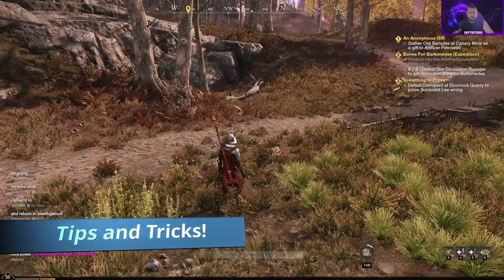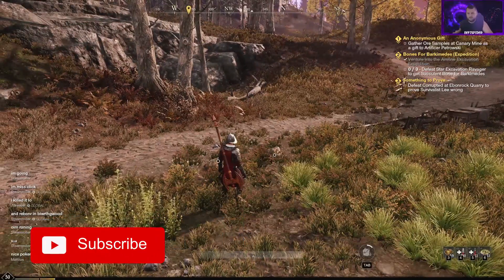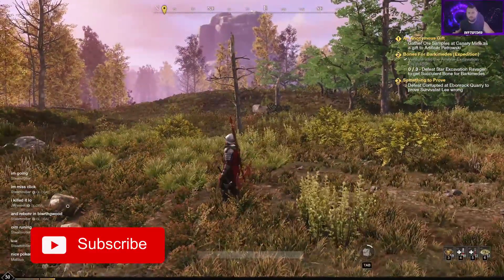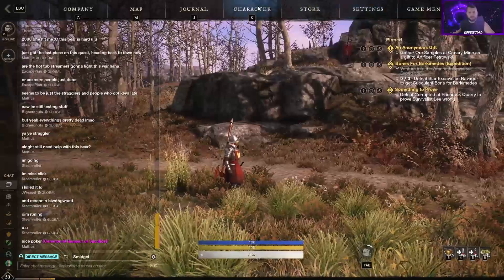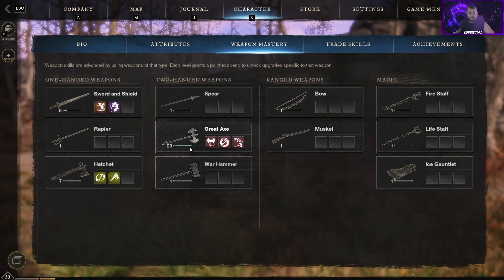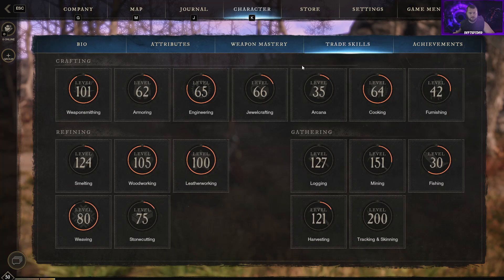Hey guys, welcome back, Dev Spider here. I wanted to go over a quick series on some tips and tricks for New World for any new players joining us at main release. I'm currently in the beta at level 50. Weapon mastery of great axe mastered, hatchets coming up, trade skills mostly at 100 for gathering. I played the game, checked out maps, did quests, expeditions — which some people call dungeons — and a lot of PvP.